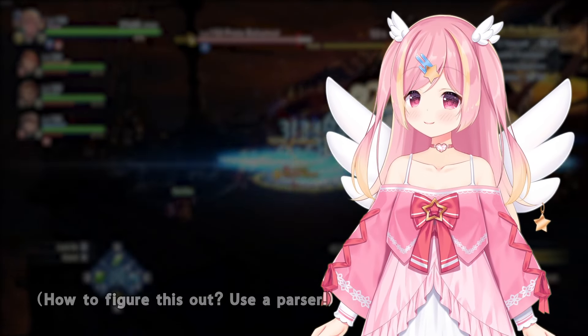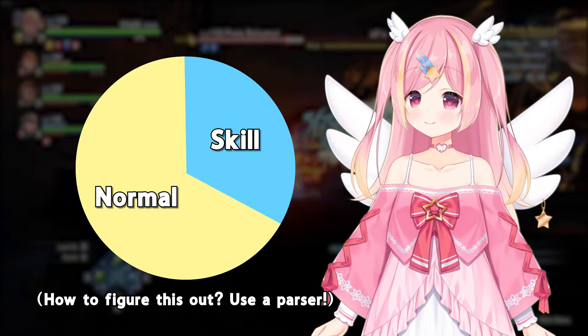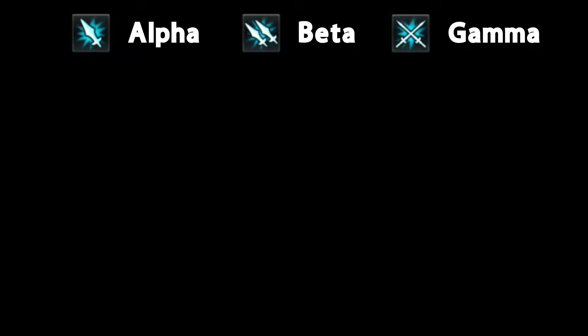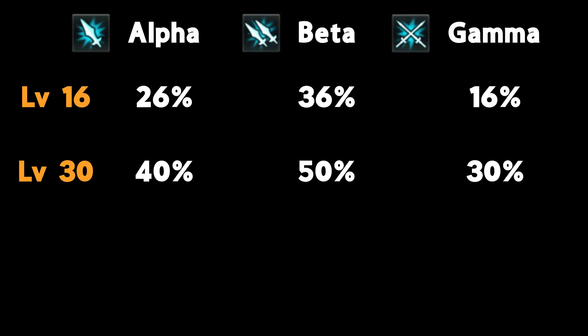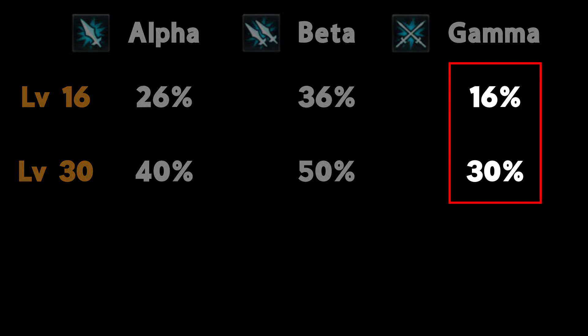The prioritization of these depends on your character's damage distribution. Each of these sigils has a max level of 30, meaning you need 2 to max out the trait. However, the scaling between them is disproportionate. With a single sigil in Alpha or Beta, you get around 2 thirds of the total value, while in Gamma you get about half.